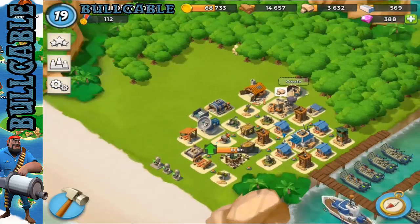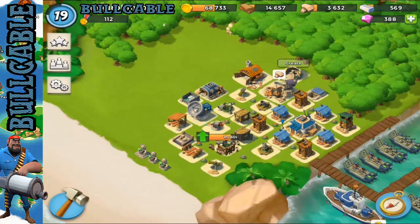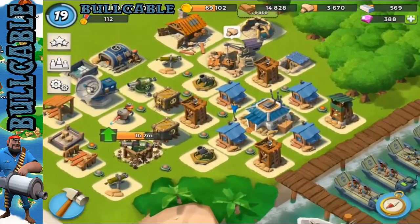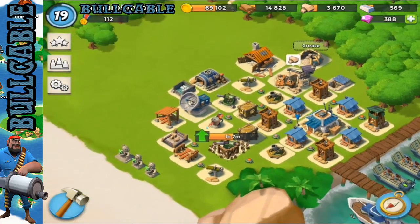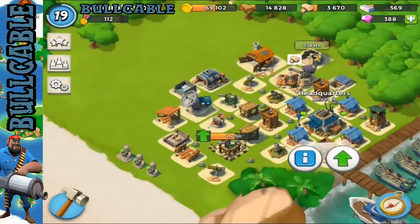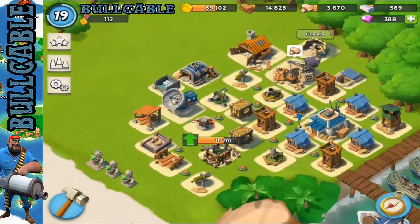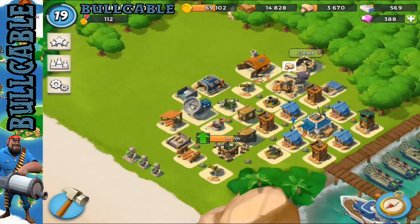Then put one here just in case they come behind it, and another one right between there — and that's a really solid base build for level 9. If you guys enjoyed this base build, please leave a comment and tell me what you think, or if you would use it or any improvements. I think it's pretty solid and definitely something I'm going to keep, probably changing it at Headquarters 10 when I'm level 21. Please like this video if you enjoyed it, subscribe for more Boom Beach videos, and I'll see you guys later.